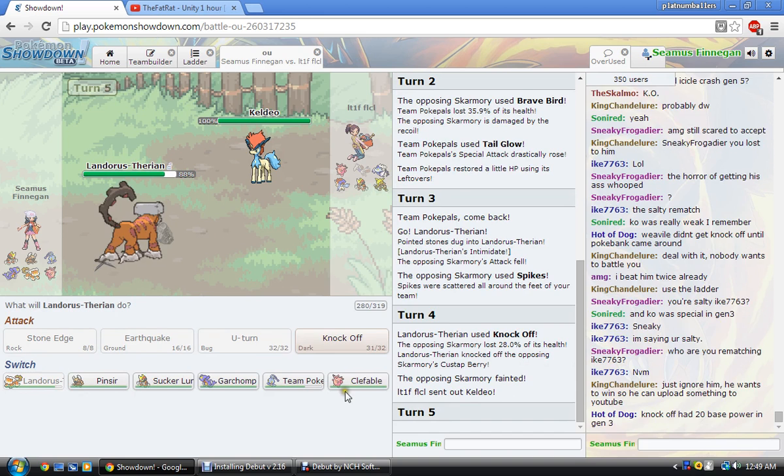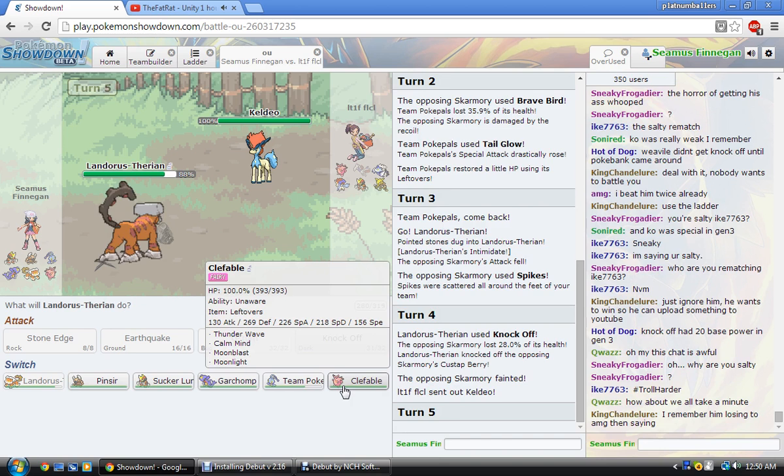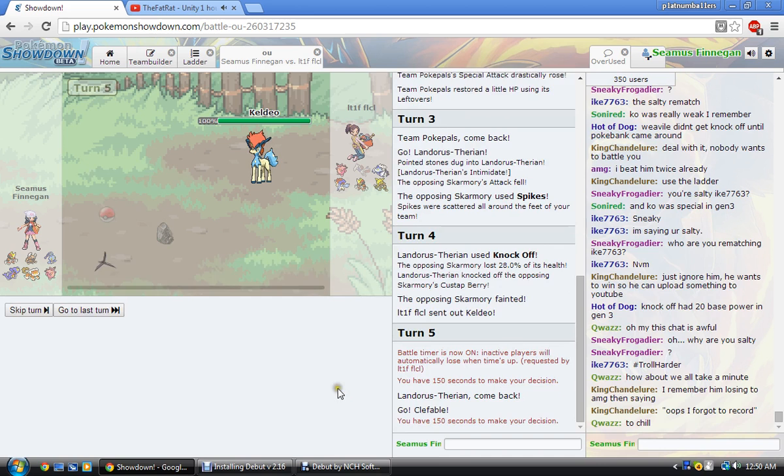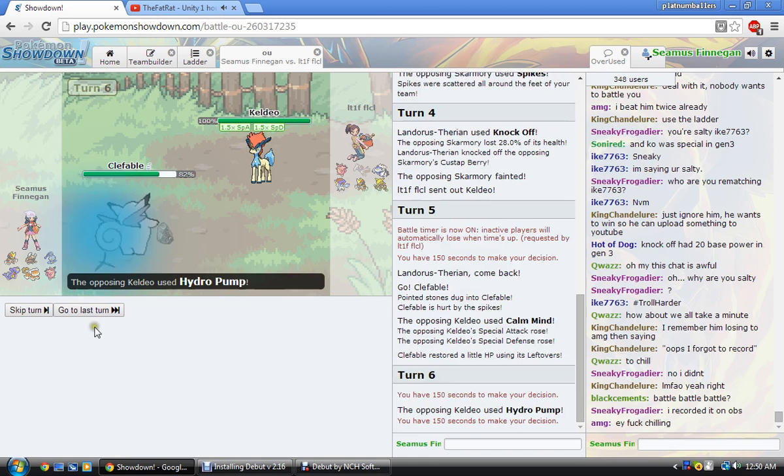Do I sac my Clefable? Bisharp does work. I need my Pinsir. There are a lot of problems with this team, but I'm just testing it out. He's a Calm Mind Keldeo — you know why I said Calm Mind? Oh, get crit. That's what I say.